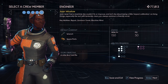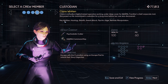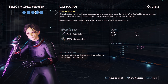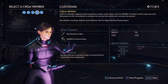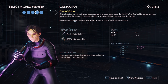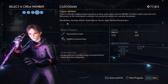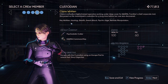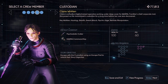Cool detail I noticed: now that I've finally unlocked Claire Whitten, I like that they actually changed the description and how they look. Before, when they were locked and we didn't know who they were, they were just a silhouette — they had a hat on and like a mop, and the description was all about being a custodian. But now that we know who they actually are, they look a little bit different. Their abilities: hacking, stealth, sneak attack, psychic edge, remote manipulation. Definitely a very sneaky character, fitting for somebody who's a mole. Should be interesting to play as them — it'd be nice to finally hack stuff for once.